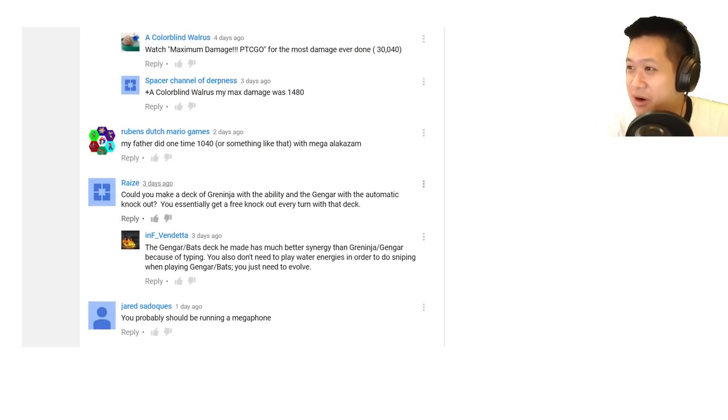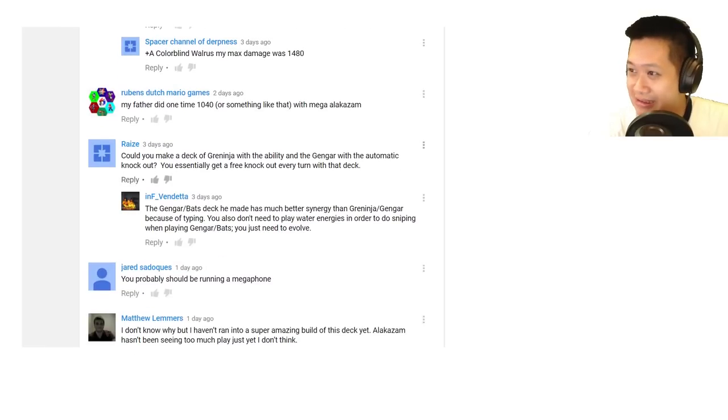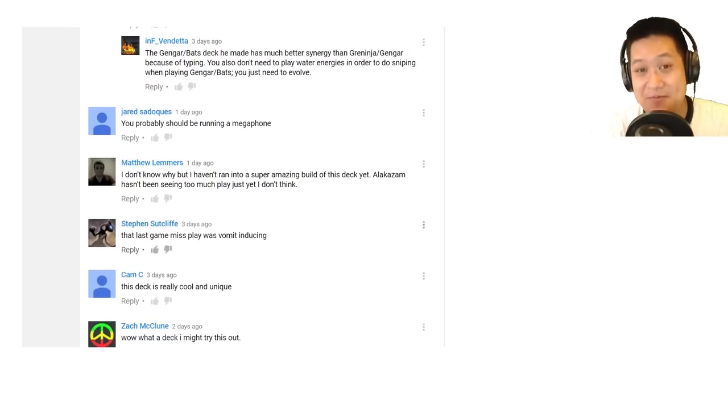Rise: can you make a Greninja with the ability and Gengar with the automatic knockout? Both of them are getting rotated soon. Jared Sadokas: you probably should be running a Megaphone — they're getting rotated soon but right now you should definitely have it, along with Xeroxic. Matthews Lemmers: I haven't run into a super amazing build like this, it was both amazing and crazy. Steven Sutcliffe: that last misplay was far too sick. I know, but I guess it's fair to show some of my mistakes.